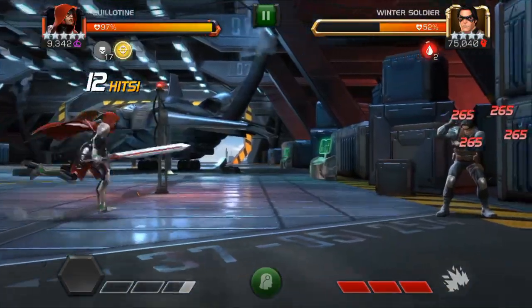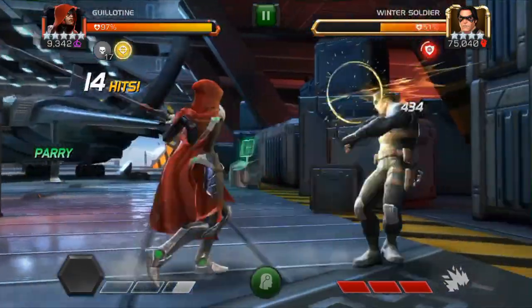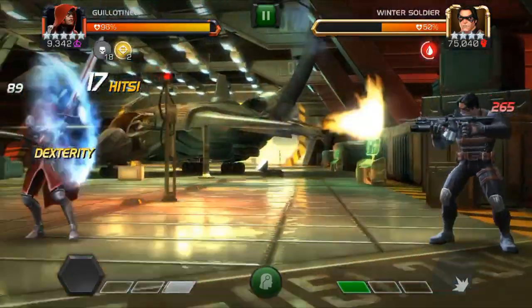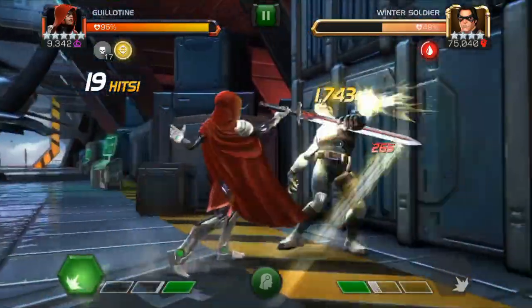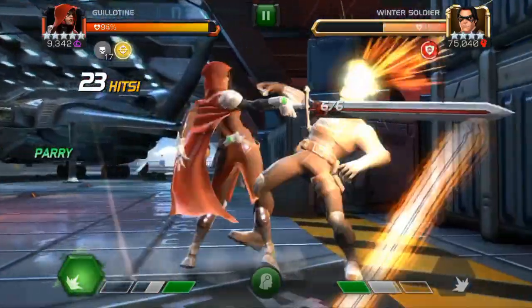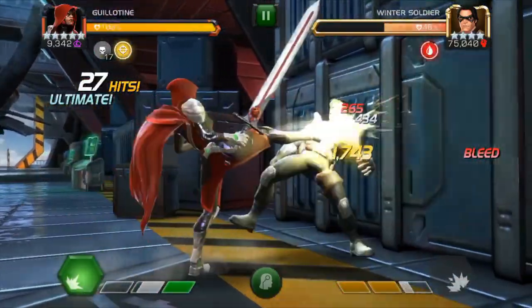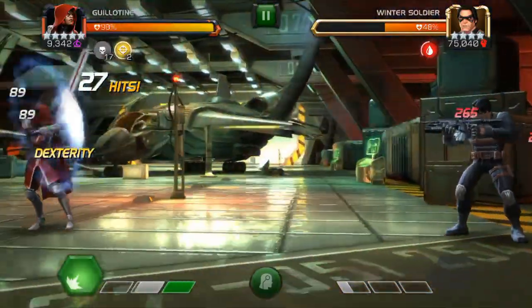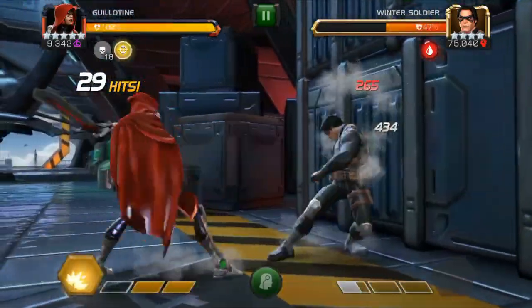That was probably the last special 1 we're going to do. Now we're going to go through and save up to our special 3 so we can get a lot of soul charges but still get a big hit without killing them. Let's start saving here. I'm going to pound on his block a little bit, kind of soften him up. Nice thing about 17 soul charges is, man, when Guillotine does regenerate, it regenerates so much.